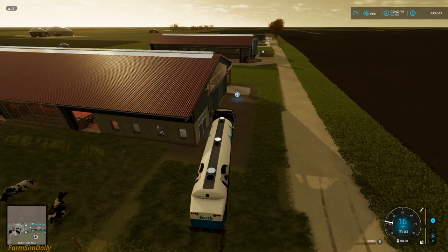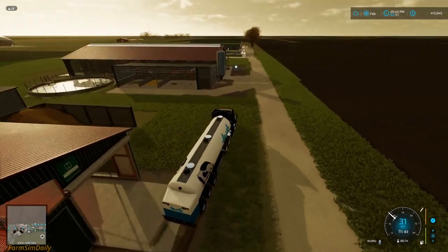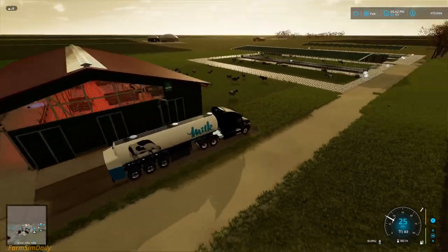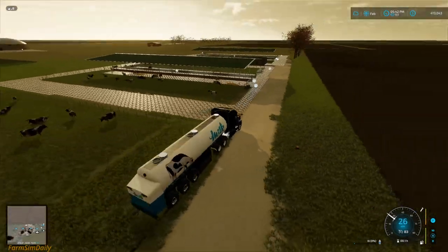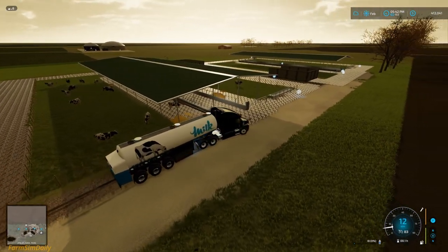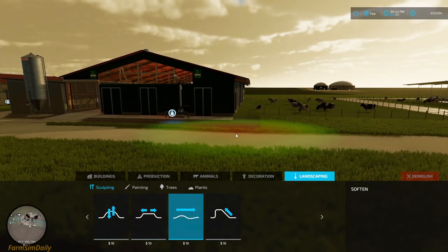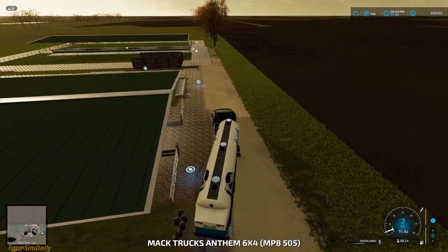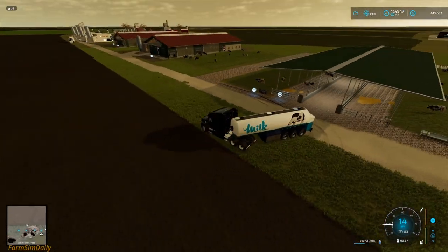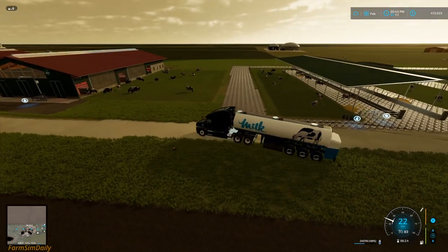We are almost ready for the next season, next harvesting season. Just need to spray fertilizer once more. There is a bomb — I need to fix it. How much? 24,000 liters of milk. We got 24,000 liters of milk just after one day — 490 cows in there.